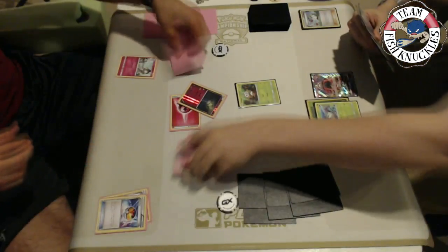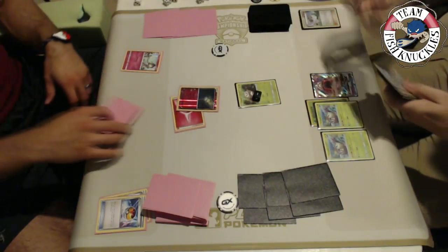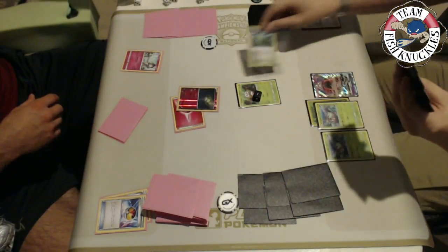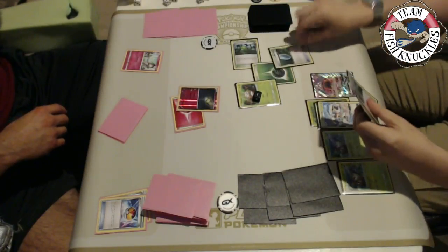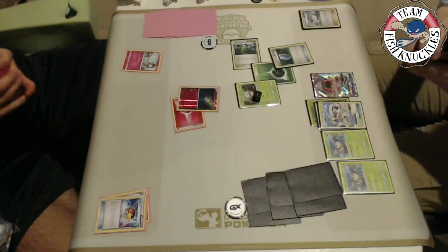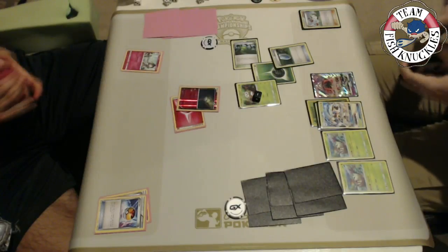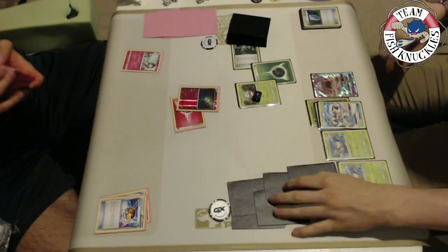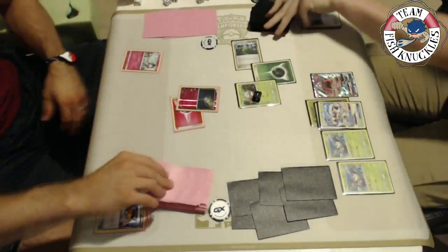Vlad passes after attacking for 10 damage. Kenton sets up putting down a Forest of Giant Plants, a Golisopod, a Grass energy, another Wimpod via VS Seeker, then both players shuffle up. Even though Kenton committed a Grass energy to the active, he wants to find a Float Stone to keep it on Ralts for Razor Leaf at any moment. Razor Leaf with DCE does 90 — with a Feather Arrow that's 110, and with First Impression before that, enough to knock out Gardevoir.